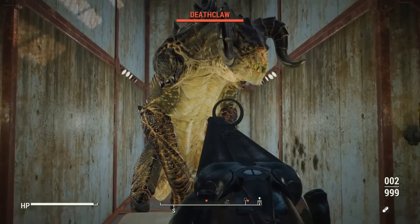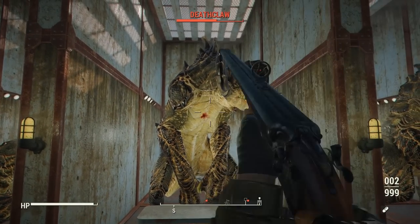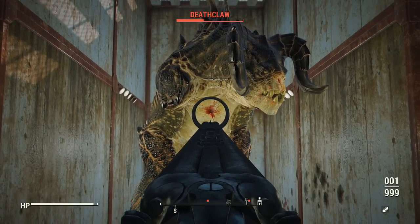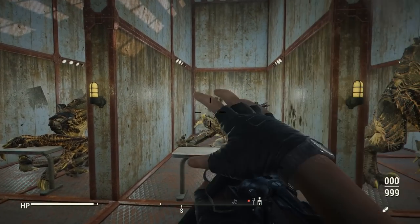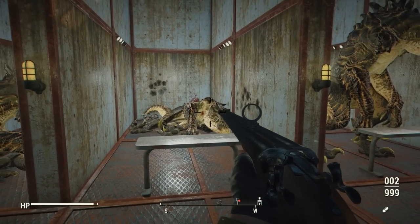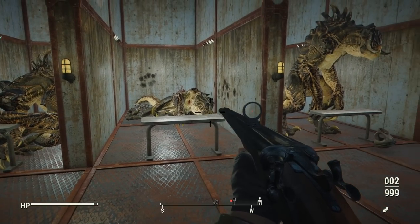Now let's try out the slugs and see if they perform any different, aiming for the deathclaw's weak point. It's a bit odd that the slugs are worse than the incendiary rounds, but if you're a fan of Dragon's Breath, that's a good thing. This one performs much more like I expected — it takes down the deathclaw in about six shots, almost five, but it just had a hair of health left. This is pretty balanced; I like this one a lot, though the incendiary rounds seem to be very, very powerful.